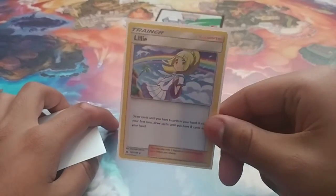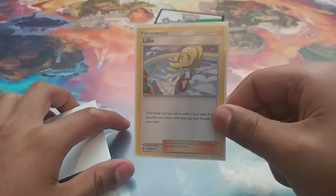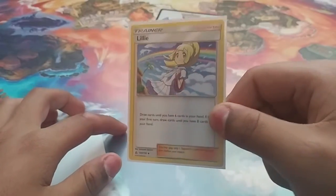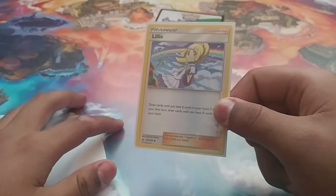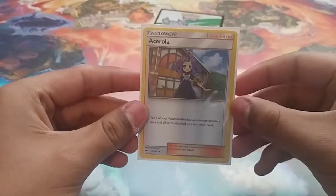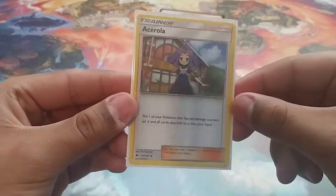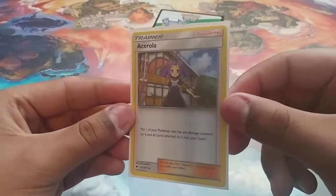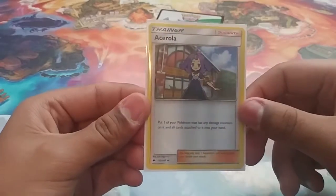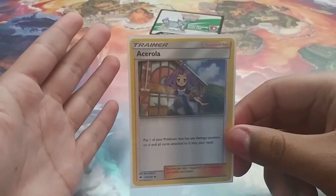We run one copy of Lillie — draw cards until you have six in your hand, but if you play this your first turn, you draw up to eight. I had one game where I only had this card left in my hand and drew eight on my first turn — my opponent's jaw just dropped. We also run one copy of Ace Trainer. This thing can save you a game; if you have a damaged Turtonator or Vulcanion that's important to you, you scoop that thing back up and your opponent is going to be screaming. Everyone hates Ace Trainer.